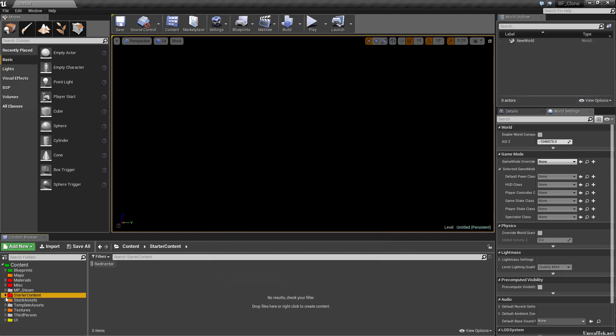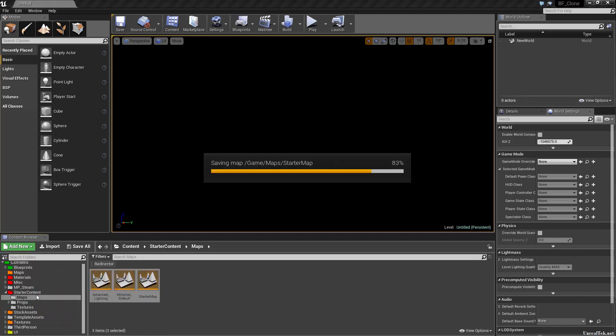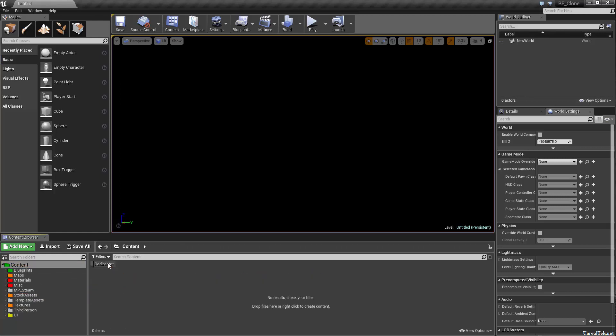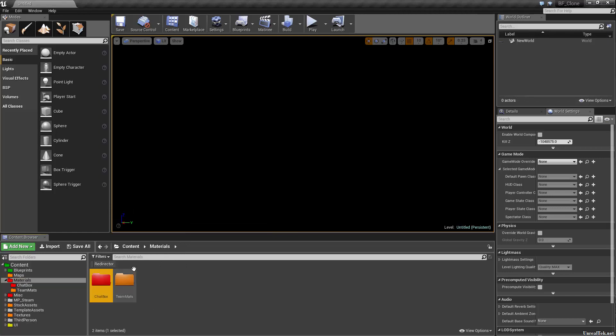There we go — now they're gone, so we can delete starter content. Apparently there's still some maps in there I didn't even know about — shows how often I use starter content. We'll just throw those in our map folder for now. Double check for redirectors and delete. In stock assets, starter content is done. Blueprints, maps, materials — check for other redirectors — nope, we're clean. Materials: we have the chat box material which is the background gradient, so I'm going to set chat box to red since that's kind of done. Team materials I'll set to red for now since we're not using it at the moment.